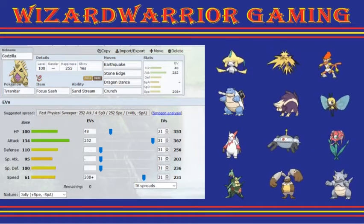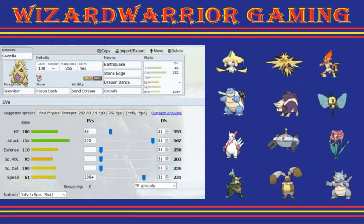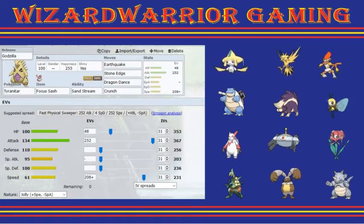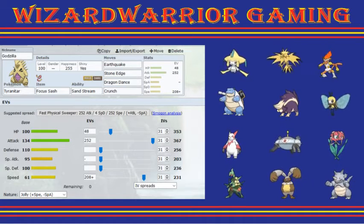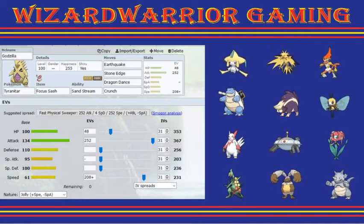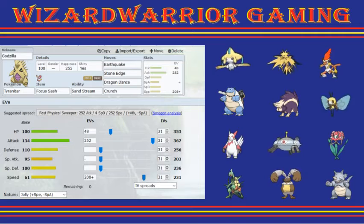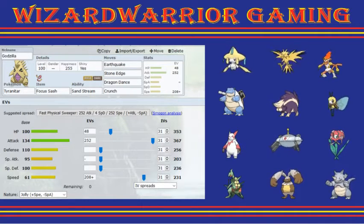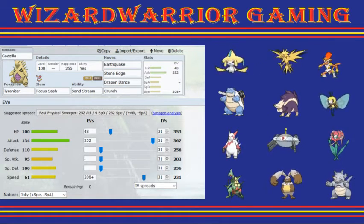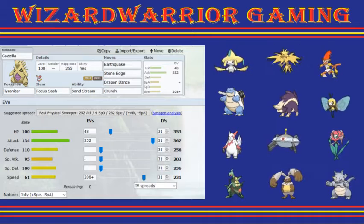First off, we have Godzilla — Tyranitar — Focus Sash, Sand Stream, Earthquake, Stone Edge, Dragon Dance, Crunch. Definitely leading with this no matter what. Get off that Dragon Dance right off the start. Hopefully it doesn't lead with Jirachi and Iron Head flinching me, because then I can basically sweep through her entire team — except for Blastoise, Mega Sceptile, and Jirachi. Enough speed to outspeed Infernape after plus one. Max Attack and the rest into HP.